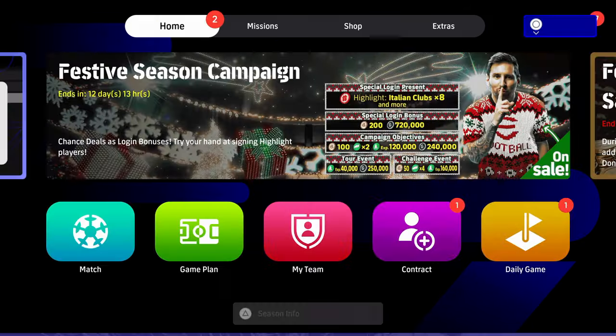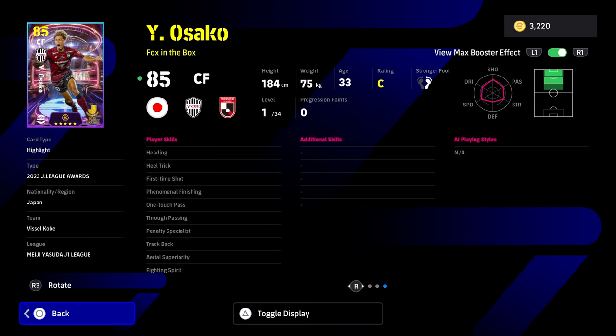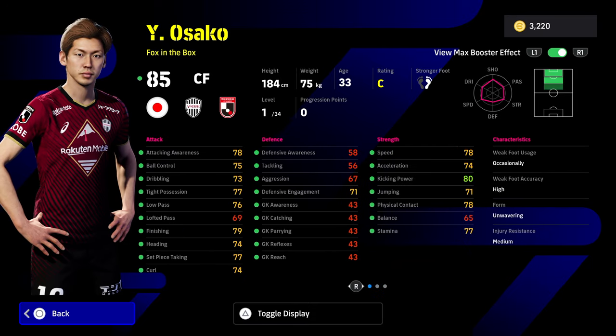Taking a look at Osaka, a lot of people are saying this guy is literally scoring for fun — and there's no reason to believe he wouldn't because of his insane card. He's unwavering form, he's got the plus three booster which becomes a plus five with the manager boost. His player skills include one touch pass, first time shot, phenomenal finishing — which the new Showtime Ronaldo also has — aerial superiority, heading, true passing, track back, and fighting spirit. I've actually played against this guy in the events and he's very, very difficult to stop even though he doesn't have amazing raw stats.